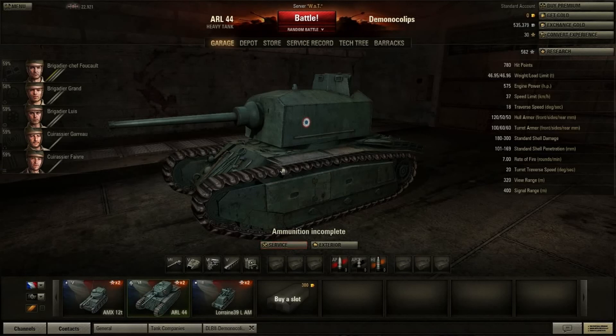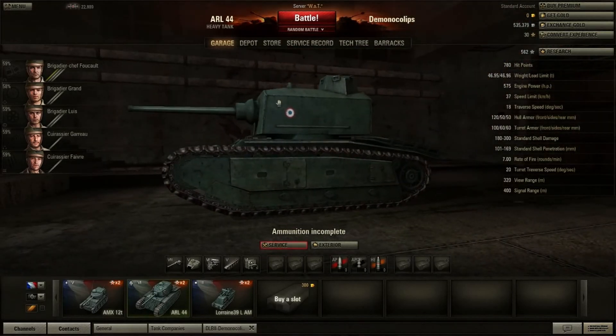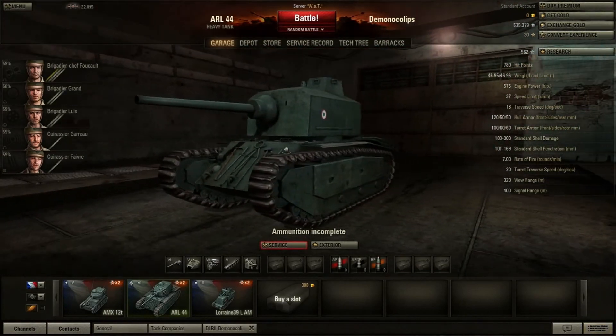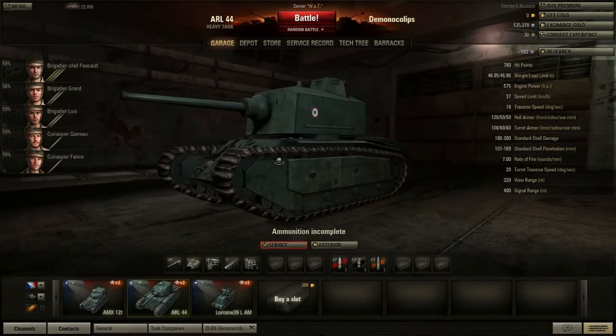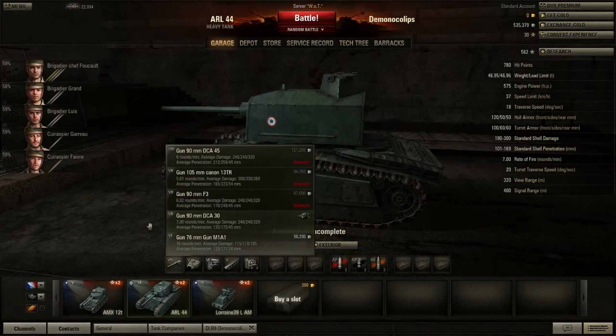I found this to be rather true in almost all respects. Now the basic thing about the ARL 44 is that your starter turret is a giant cardboard box — everyone knows I don't like this turret. But surprisingly I've pinged off a few shots off of it I didn't think I'd be able to. Basic hull armor is 120/50/50, and I have pinged a few shots off the front. It can bounce shots capable of penetrating 170-180mm, so it's not that bad.